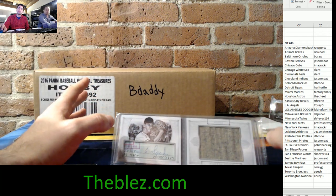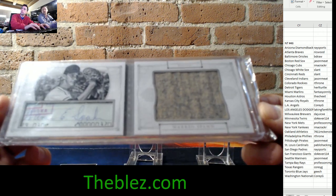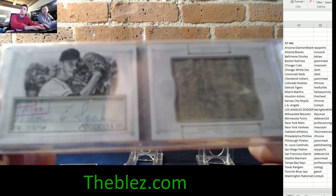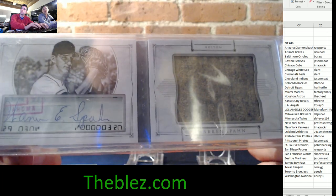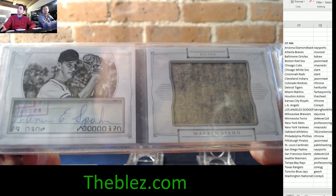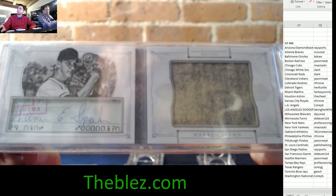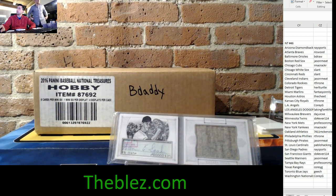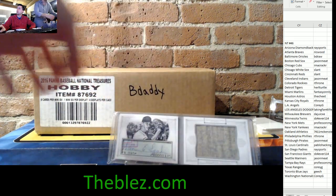Hitless is not going to have two teams — they're going to have three teams, and this Warren Spahn numbered-to-5 cut jersey piece is going to be added to Hitless. That's all on top of bat barrels, bat knobs, player bounties, and one-of-ones. It's all in the game.